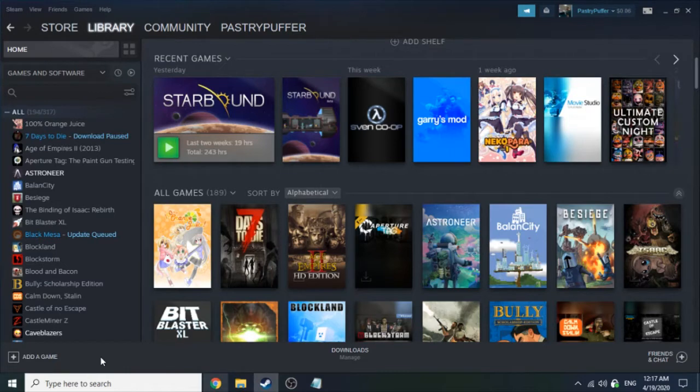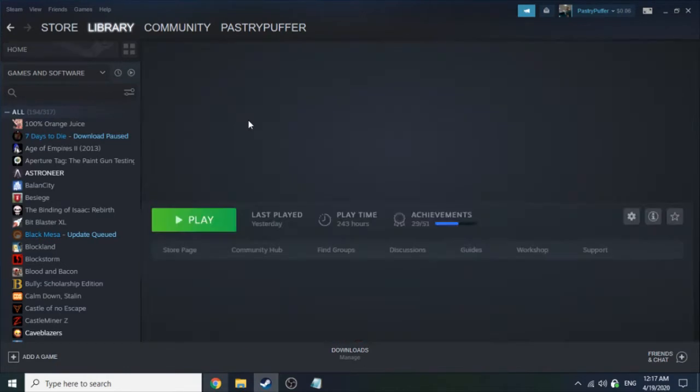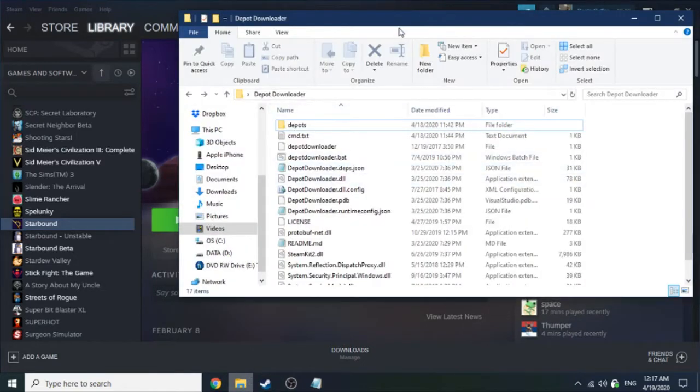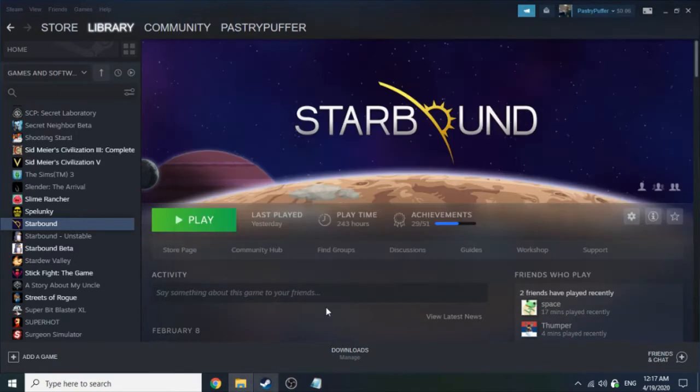First off, you will need two things: one being Starbound, of course, and the second is Depot Downloader, which I'll provide a link in the description for. It used to work on Steam, but they messed something up with it somehow and it doesn't work anymore, so you have to use Depot Downloader now.